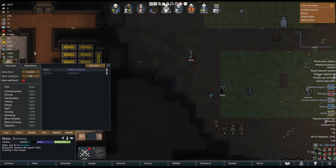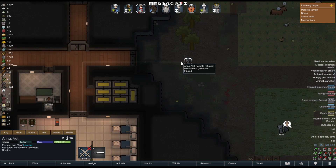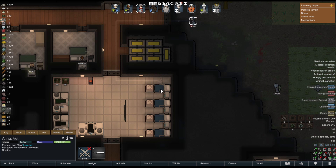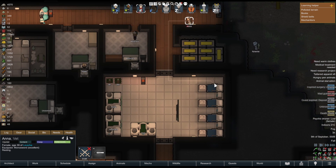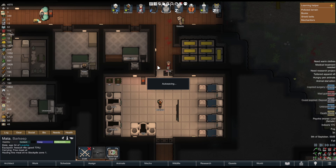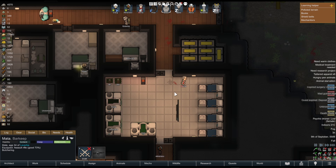Let's click on Matter at the top. We're going to click on Anna first, then right-click on the bed and say rest until healed. She will automatically do this if you've set patient as number one, like I've shown. And now she is resting.